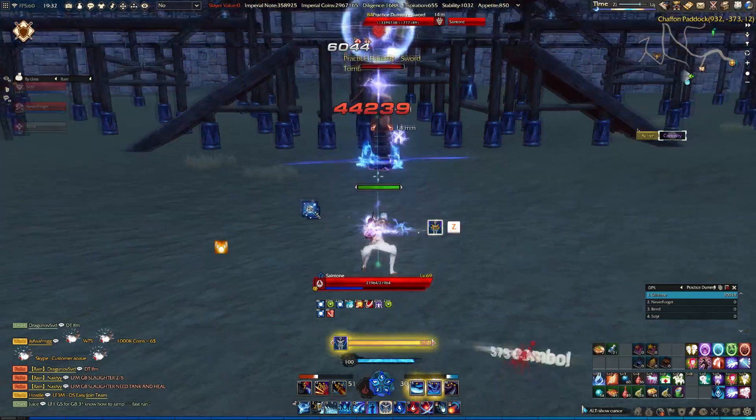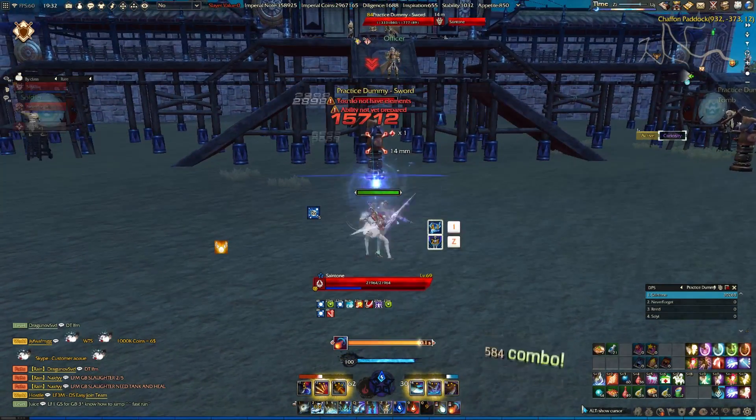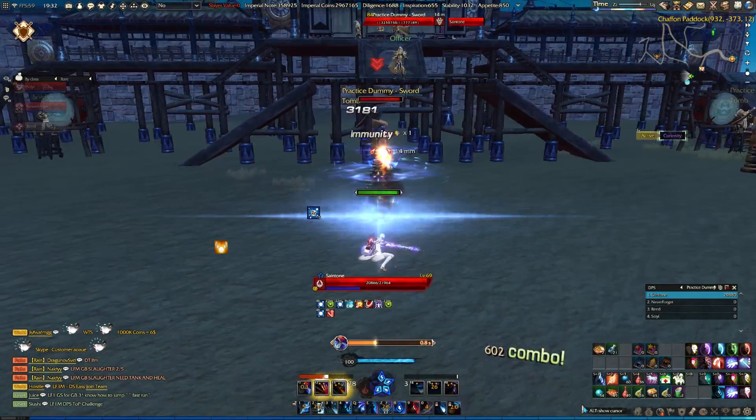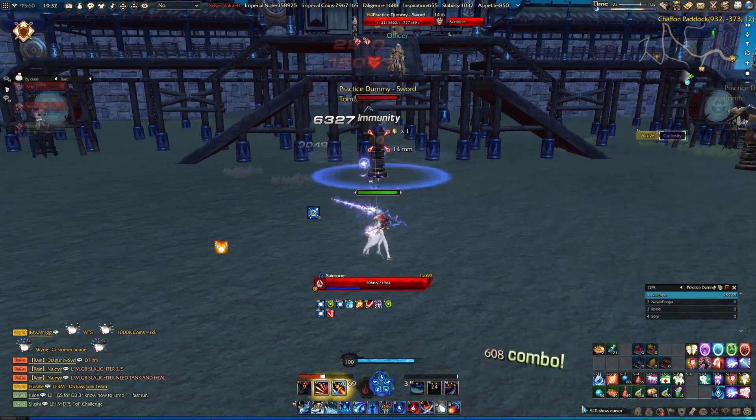For your stats, focus on intelligence and dexterity. I like to keep dexterity anywhere between a third to a half of intelligence. Vigor and spirit are not needed in PvE content until level 75 and higher.